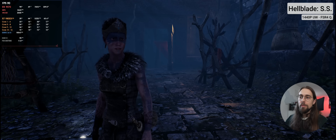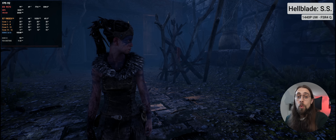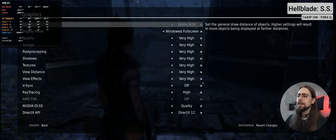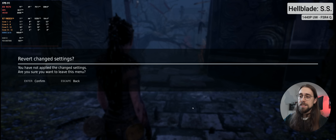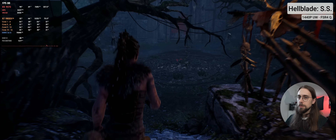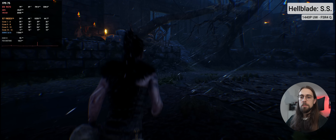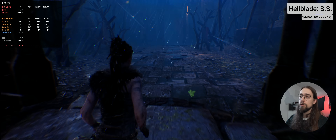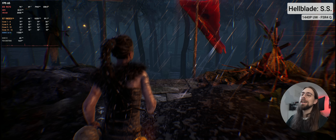To finish, we have Hellblade Senua's Sacrifice, which again is one of those games where we have three to four second stutters — like it happened with The Ascent, but didn't happen with Ghostwire Tokyo. I'm using OptiScaler FSR 4.0.1 through DLSS inputs. Settings are very high with ray tracing set to high. The game is running fine so far, but this is a small area and I've played a bit before so the stutters are already loaded. I'm going to go in and out of the map to force that shader compilation.